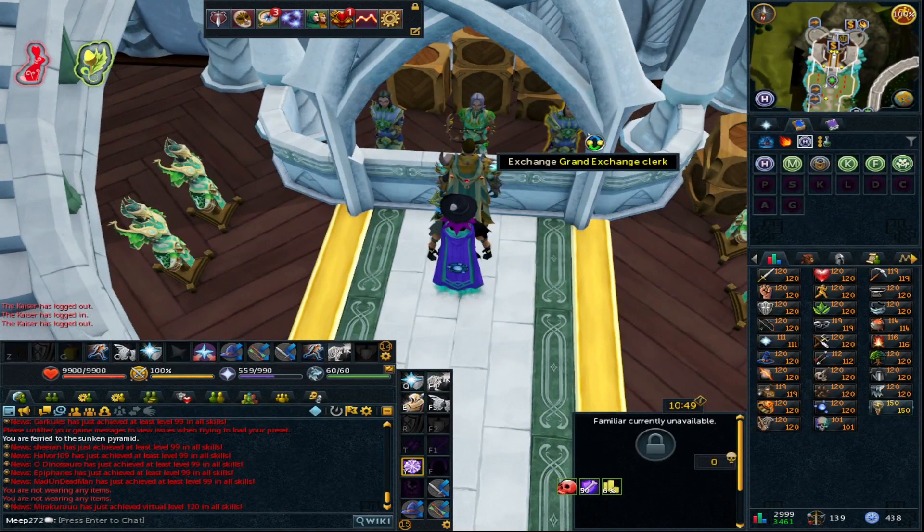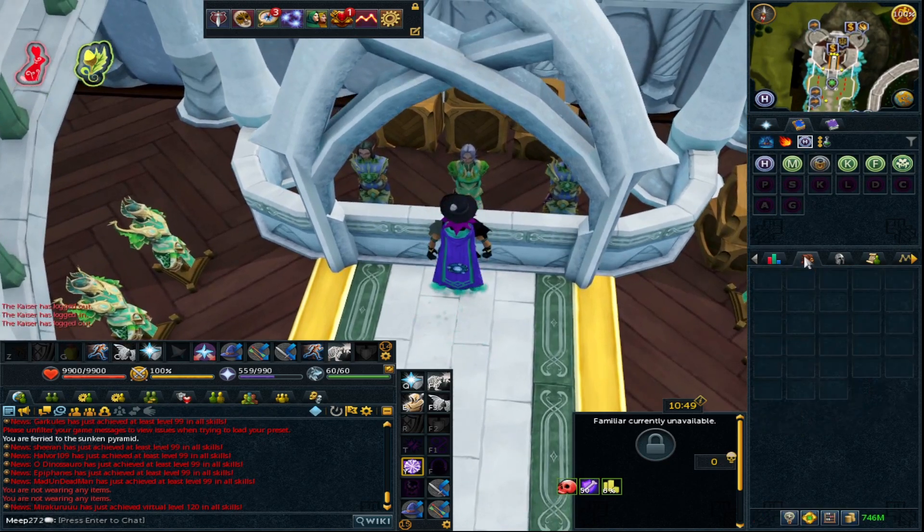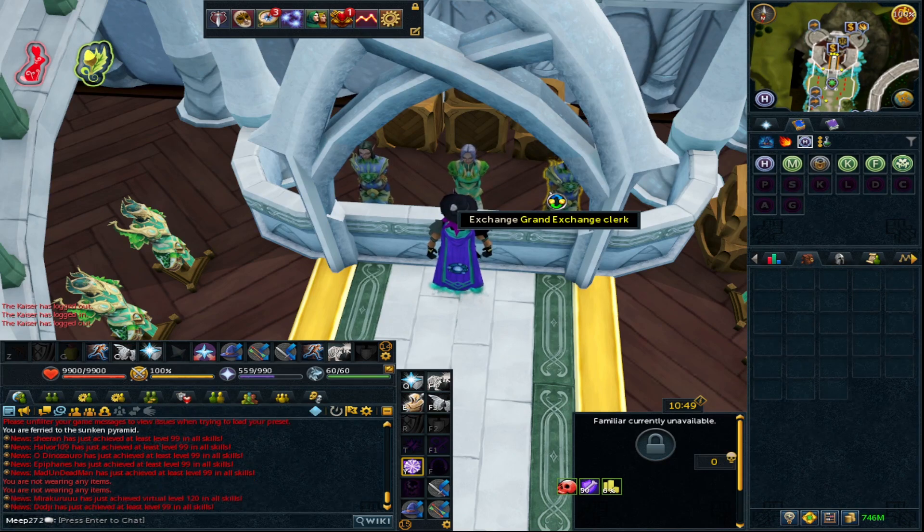Hey guys, welcome to a brand new video. Something I'm going to show you is regarding binding contracts. Right now the prices for three of the monsters — the hellhound, kyrgyrian demon, and the blood reaver — are through the roof. Both the monsters and the scrolls are just so high at the minute.